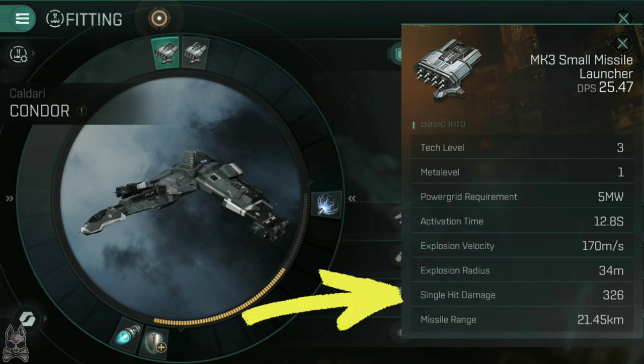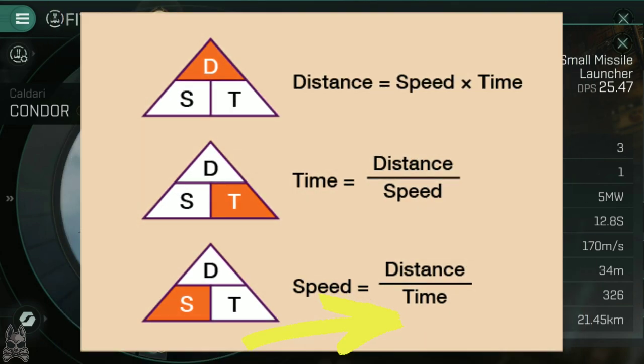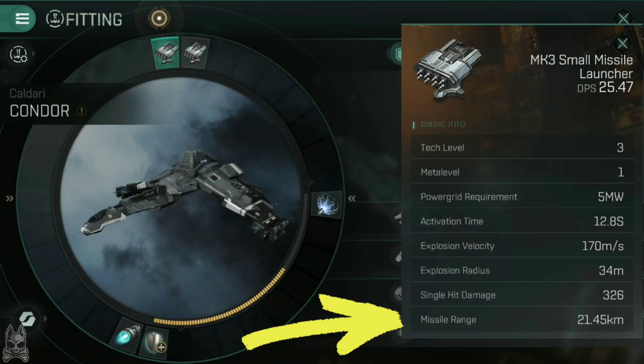Single hit damage is fairly self-explanatory — given ideal circumstances, such as a stationary ship of the correct size, this is the maximum damage the module can do in a single hit. Missile range is calculated by the duration of the missile's fuel and the velocity of the missile itself — distance equals velocity times time. Bonuses to a missile's velocity or fuel duration will affect missile range. Missile range is the absolute value of how far a missile can travel; anything outside this range is safe. Since missiles travel in a curved trajectory against a moving target, you sometimes need to be within the absolute limit to hit, as the curve adds extra distance. Missiles may also struggle against targets moving away from them, but are more effective against closing targets.